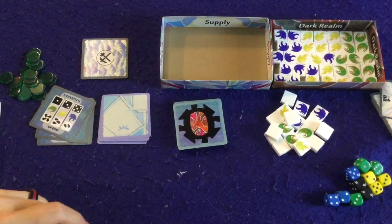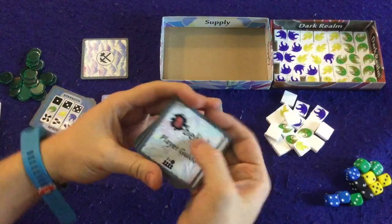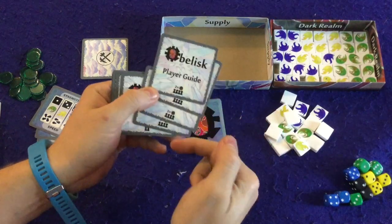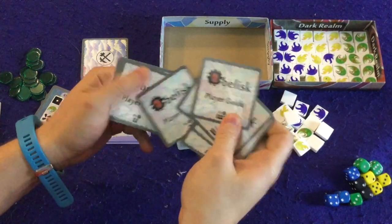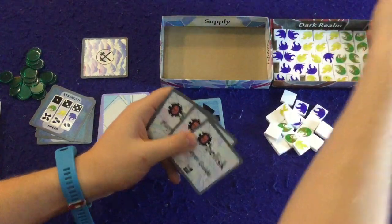Once the game is unpacked, you'll want to sort all the cards into the different kinds. Start with the player guide cards — pick the one that fits your player count. In a four-player game you'll use the one with four icons; this one is for two players, and this one is for one player. We're going to set up a three-player game. Set the unused player guide cards off to the side.